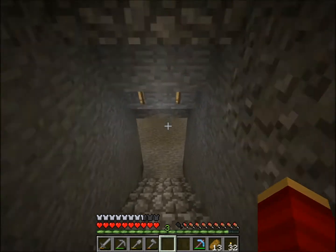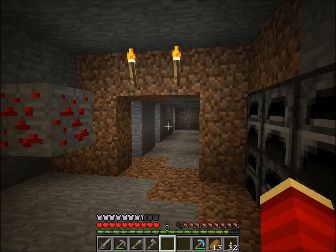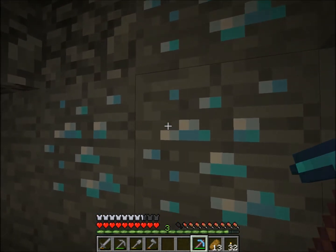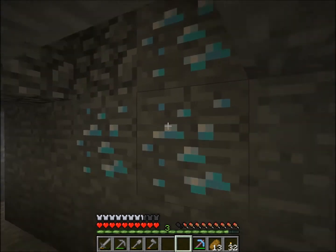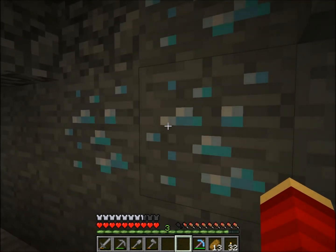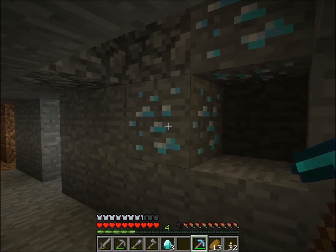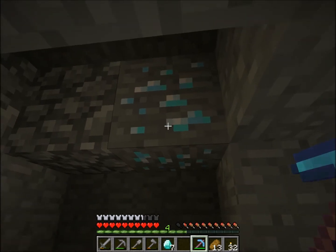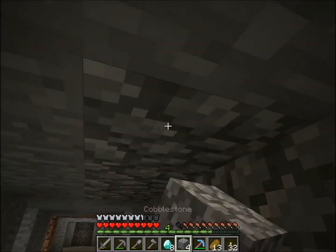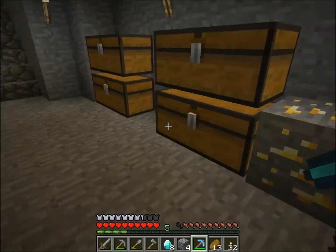Now we're going to mine those diamonds — let's dive right into it. With this pick we'll go get the rest of the diamonds. The max you can get from an ore is 4 diamonds. I'm expecting at least 5 from 3 ores. First one gave us 3 diamonds, second gave 4 diamonds — perfect. Last one gave 1 diamond. That was really, really good — I got 8 diamonds total! Now I'm level 5 already.